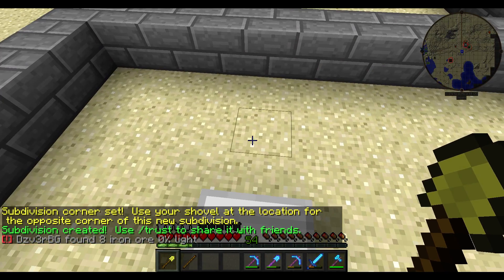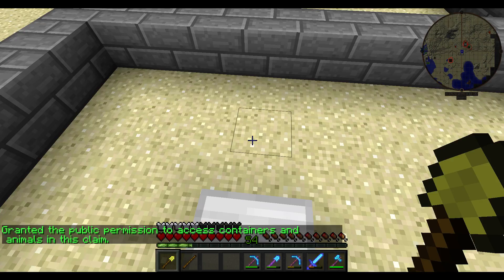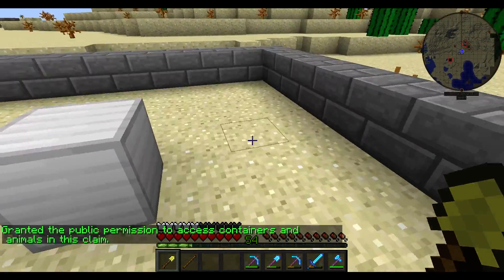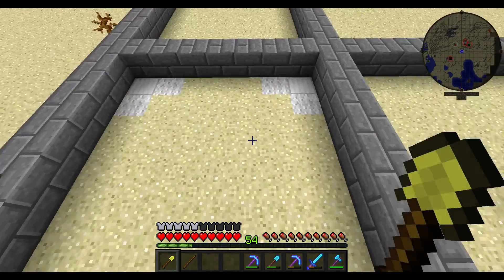With this one, I'm going to do slash container trust all. Now everybody on the server can use this container, but they can't break the block — they can't break any of these blocks unless I give them protection or permission on the claim to do so.